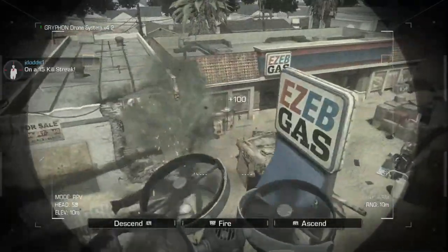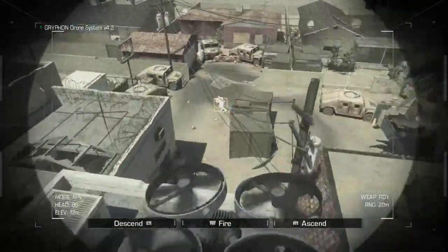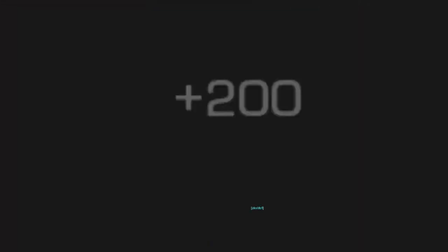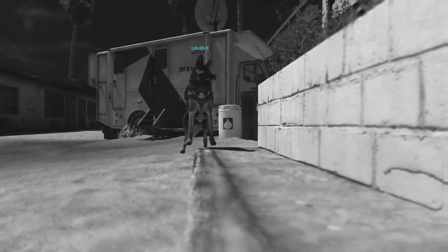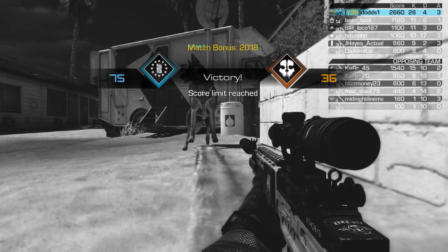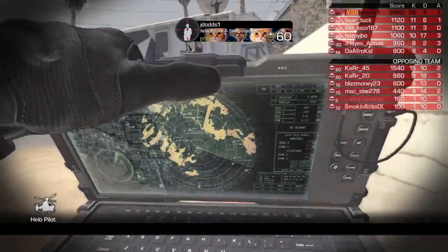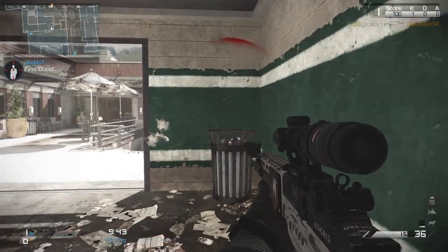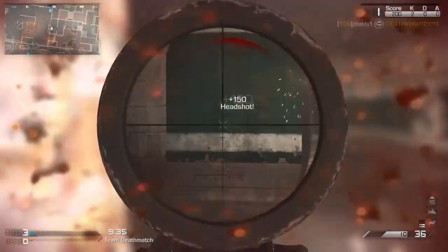Just going back to sniper rifles for a second — the reason I don't have a problem with quickscoping is that sniper rifles are without a home in this game. Quickscope, hardscope, camp, rush — do whatever you have to do to win with a weapon that has no business winning in this game. That's the beauty of a sniper rifle: it's a challenge to use. And if you're someone who says snipers shouldn't be quickscoping and should use them the way they're designed, what you're actually telling them is to use them the way a marksman rifle is designed to be used.